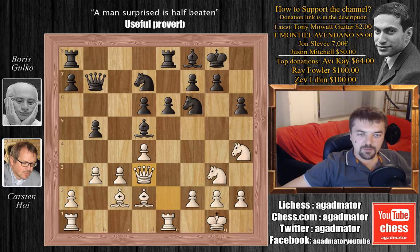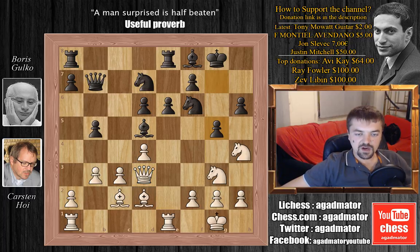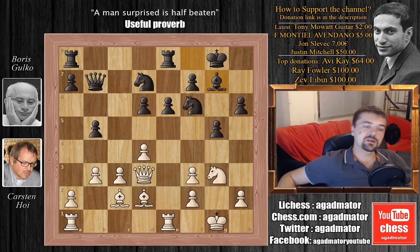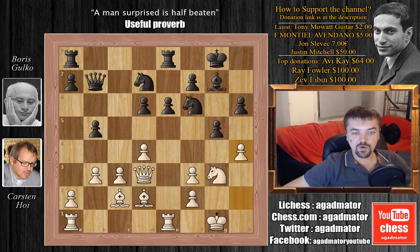We have queen to d3, now threatening checkmate on h7 if the knight on f6 ever moves. g5, forcing the knight back to f3, so knight to f3, bishop captures on f3, g captures on f3, and now bishop to g7. White has several options here — he could play a4 going for queenside play, or f4 to open up the kingside given the doubled f-pawns, but he goes for a more direct approach and plays h4, simply sacrificing a pawn to open the g-file.